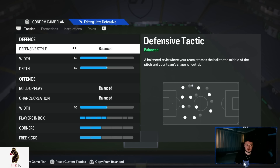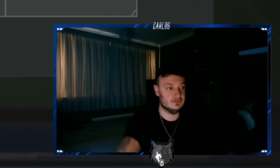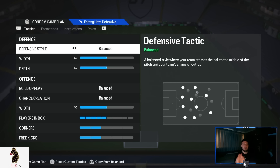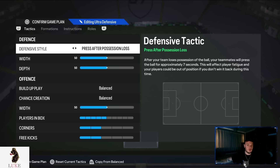A balanced style where your team presses the ball to the middle of the pitch and your team shape is neutral. I just like to be in control of where and when my team presses the ball, especially in the 4231. Constant pressure — stay well away from it. And press after possession loss just drains the stamina way too much.